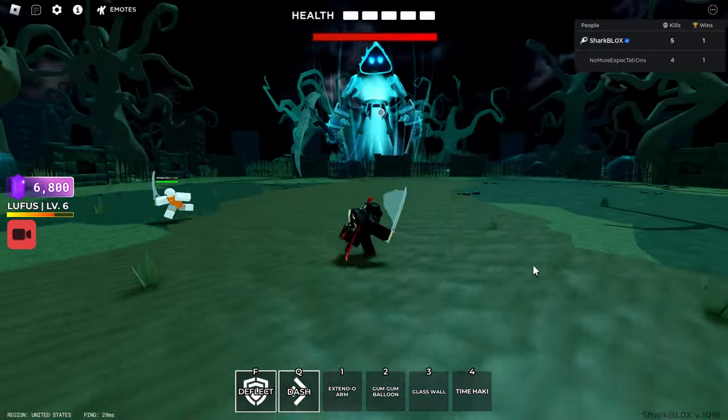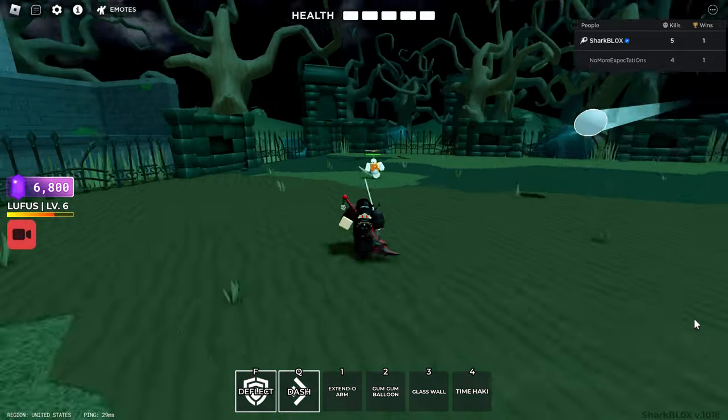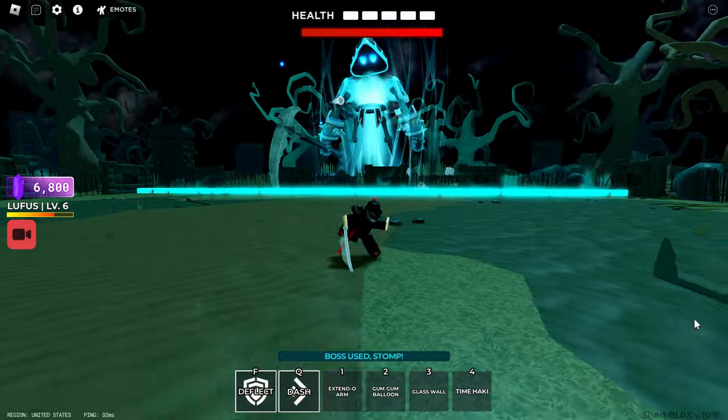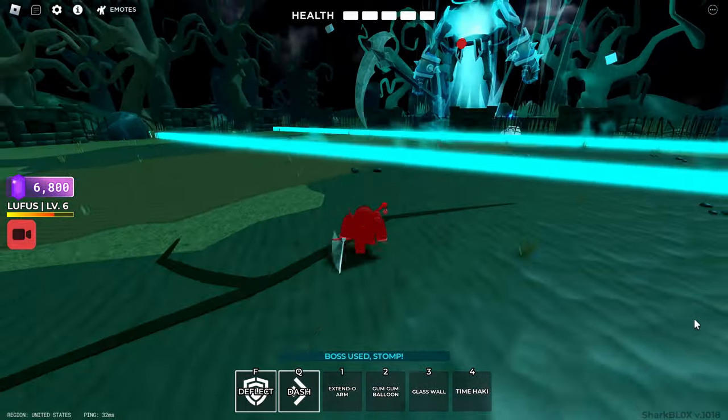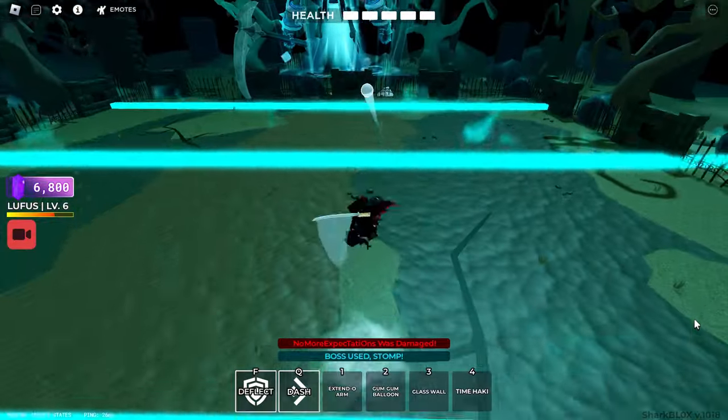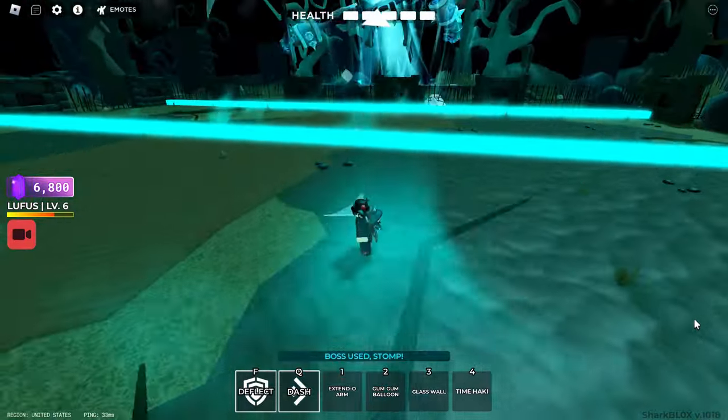I think a lot of people are struggling on this one but I didn't find it too difficult — you've just got to pay attention to what's going on. When he sends these giant ghostly shockwaves, all you want to do is jump over them, and press F to deflect the ball when it's red and targeting your character.